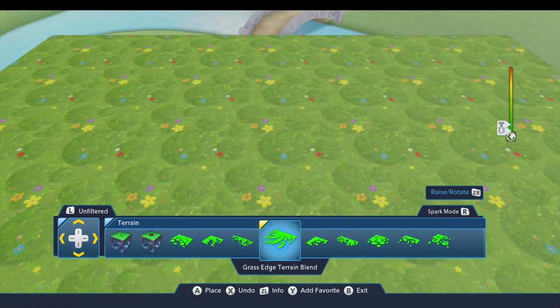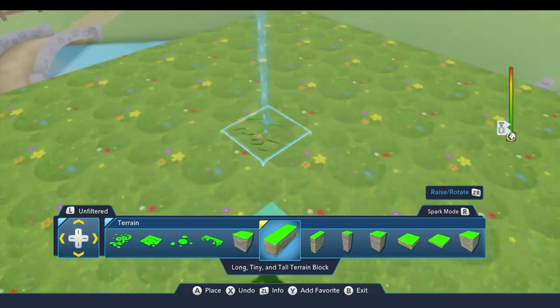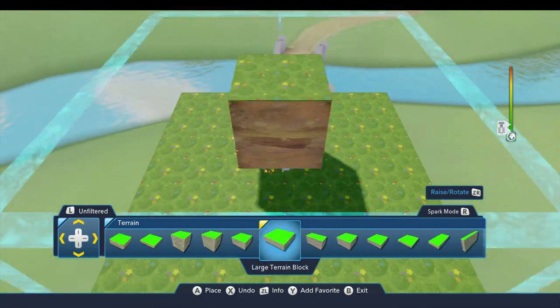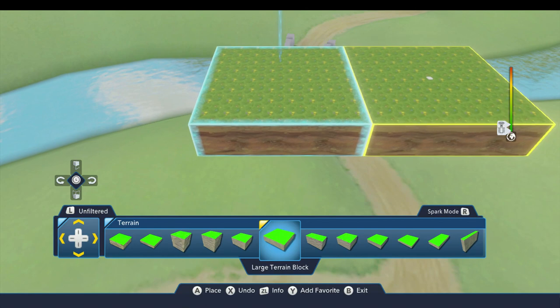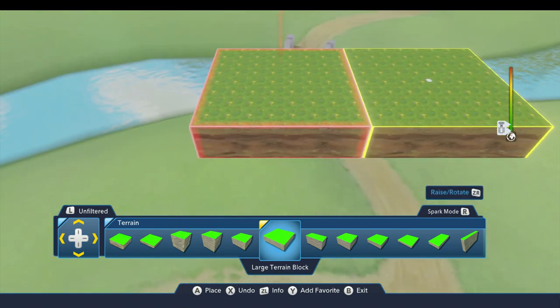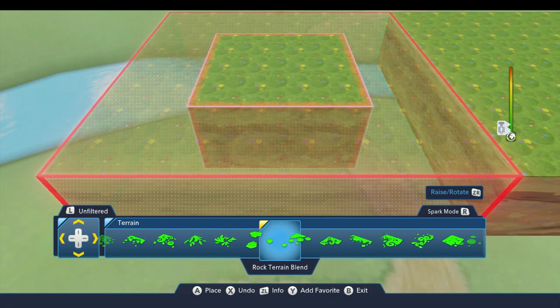I'm just going to start by building out some terrain here and putting some things down. I've already got a fairly large block and I might put down another one just like it to make sure I have enough room to build. I was also thinking it would be nice to have a little river meandering through here.